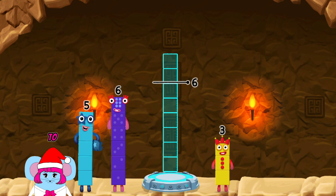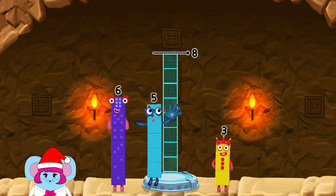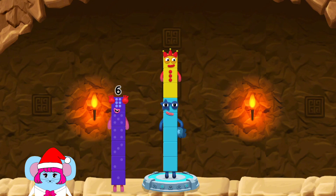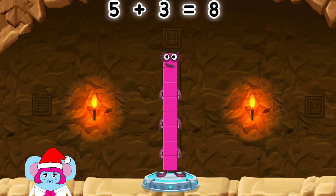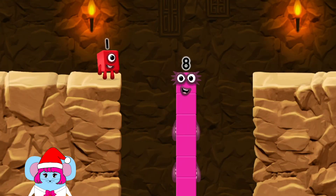Add number blocks to make eight. Six! Three! Five! Three! That's right! Five plus three equals... Eight!